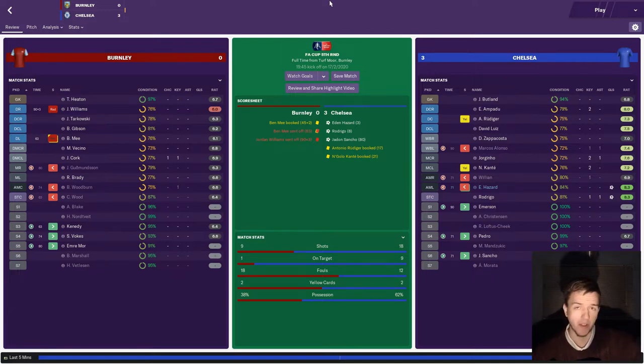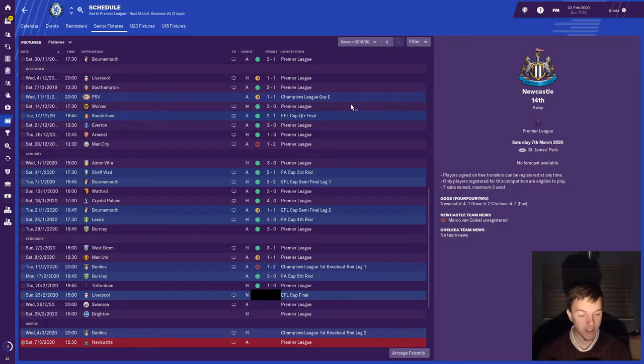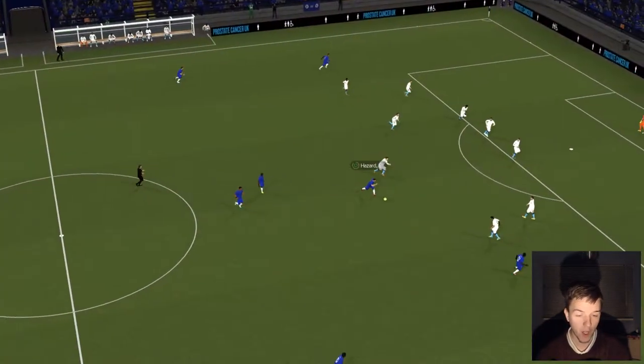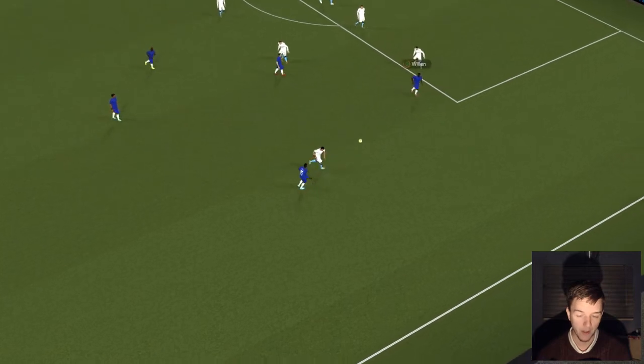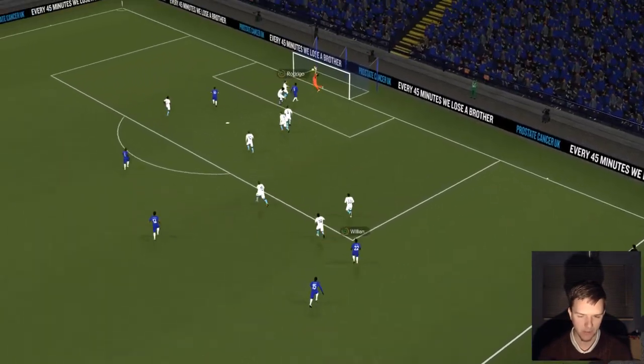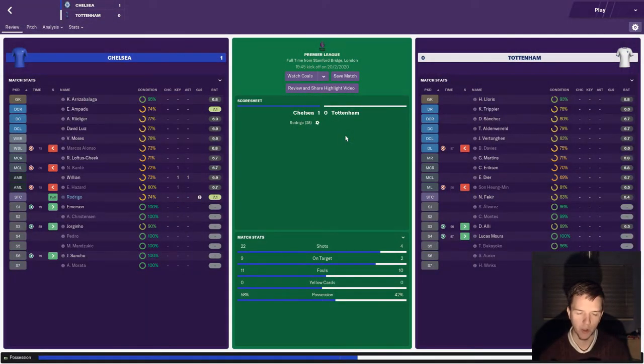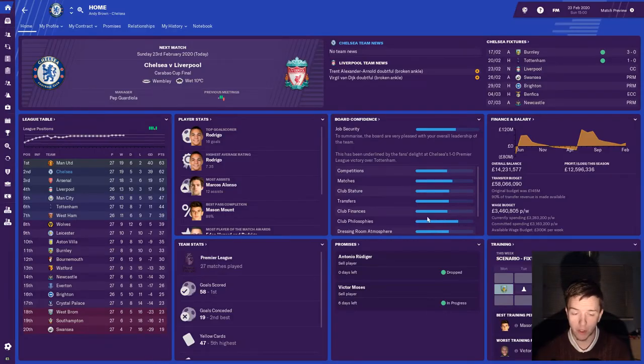In the FA Cup sixth round we're waiting on a replay between Newcastle and Man City. I'm expecting it to be City, but hopefully Newcastle do something. I also forgot to mention the Spurs match — a 1-0 win, Rodrigo with the only goal on 28 minutes. Spurs had the ball in the net early in the second half but it was disallowed. We were the far better team. So we won all but one of our off-screen games and stayed unbeaten, sitting just a point behind Man United.